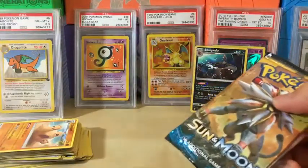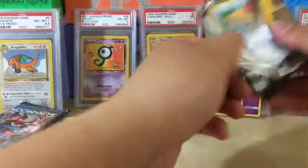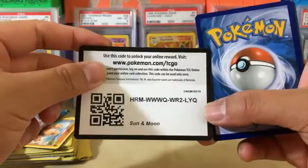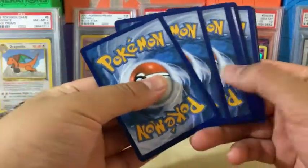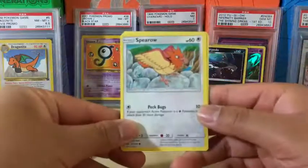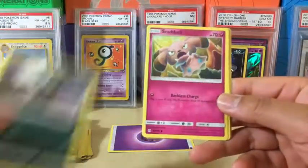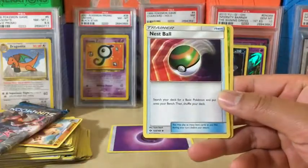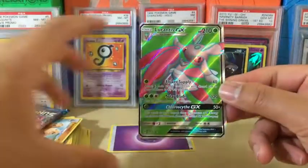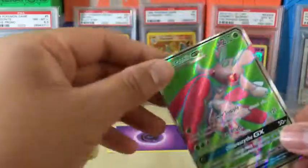We're going to save the Incineroar pack for last. Let's see what we got. We got Spearow, Pikipek, Sandile, Alolan Rattata, Snubbull, Araquanid, Nosepass, Poliwhirl, Darktrix — and it looks like we got something. Oh, we got a Lurantis GX Full Art! Wow, this one's really badly miscut, but it's still a great pull nonetheless.